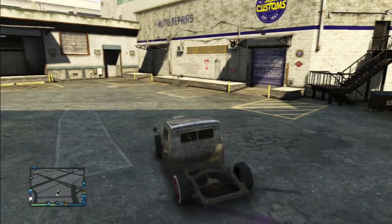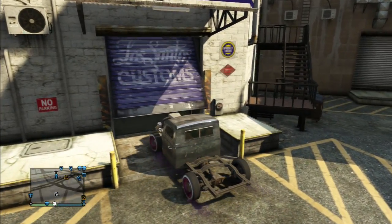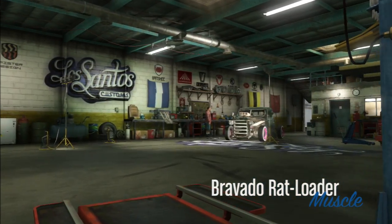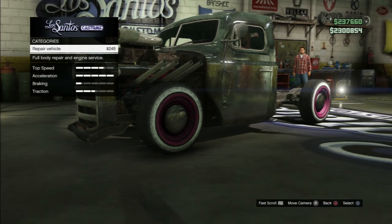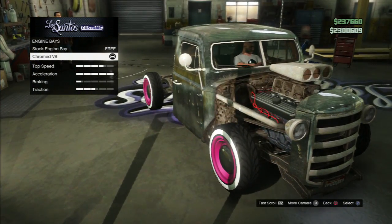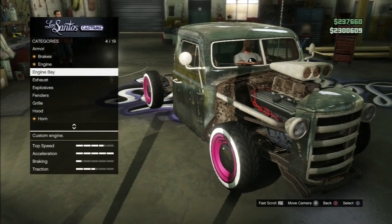If someone duped this car for you, it's pretty easy — just go to Los Santos Customs and buy insurance on it, because you can pretty much upgrade all the basic stuff on it. The Rat Loader has got a lot of special upgrades — you can remove a lot of things from it. The good thing is everything on this car is free.